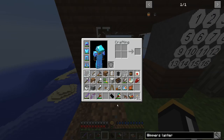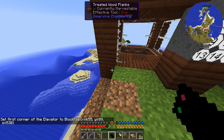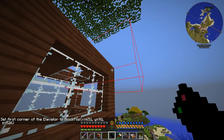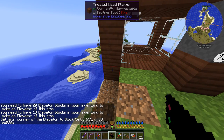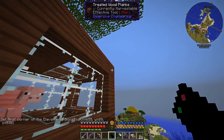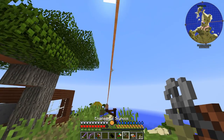This mod works a little differently than it used to. To make the elevator, we take the device linker — we don't actually need the elevator block placed, but we need elevator blocks in our inventory. We right-click on one corner, and it says 'set the first corner of elevator block to position,' giving us that position. Then we go to the furthest corner, see the red outline, and shift-right-click. It will tell us how many elevator blocks we need in our inventory to make an elevator of this size. Basically, we need the elevator blocks in inventory and it constructs the elevator automatically.